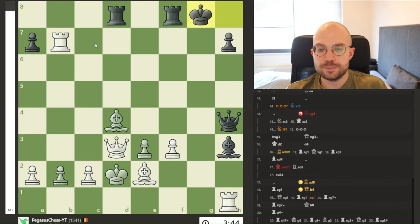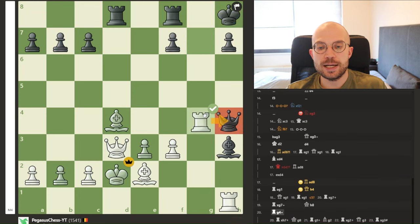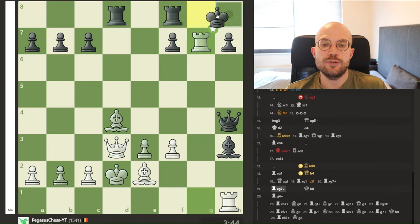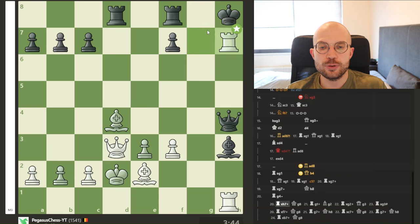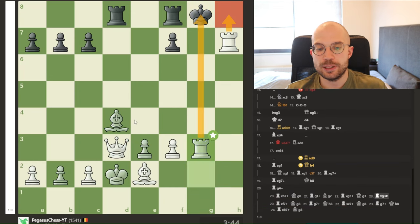You can also drop back and then win the queen. But you can also, after they move, take here — which is a really beautiful move — because now we have a double check, everything is supported, the king has to go here, rook goes here, and then this is just a simple checkmate.